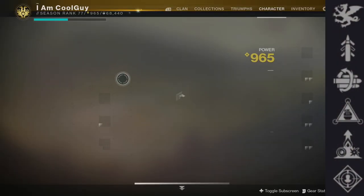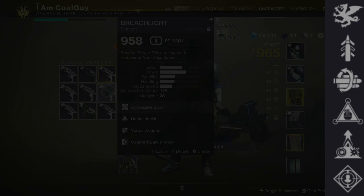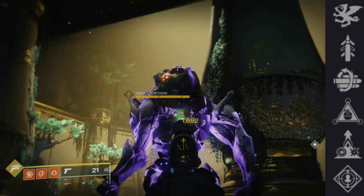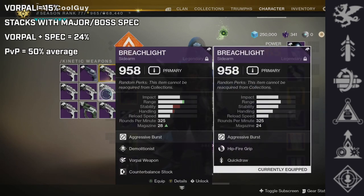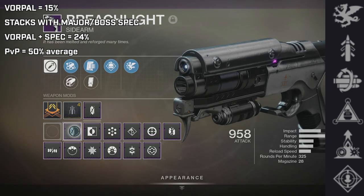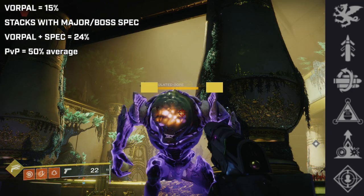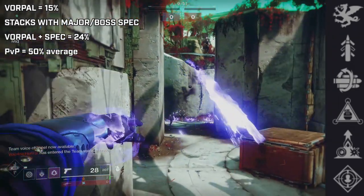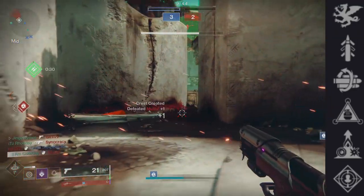In the second perk node: Vorpal Weapon is an elite perk for Breachlight — increased damage against bosses, vehicles, and guardians while their super is active. I believe Breachlight is the best kinetic vorpal weapon currently, more than Patron of Lost Causes and more than the Steel Feather. In PvE, Vorpal deals 15% more damage to yellow bars — your majors and bosses. A major or boss spec can be stacked with it, so with a major spec you're doing 24% more damage. In PvP versus a super, you deal 50% more damage on average, sometimes up to nearly 60% depending on the super.